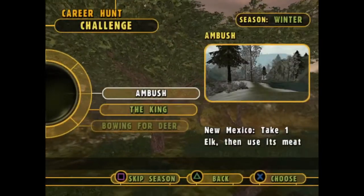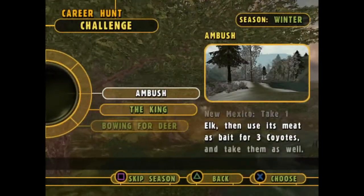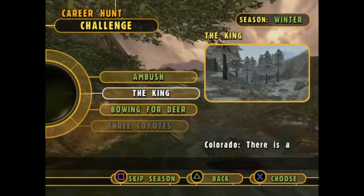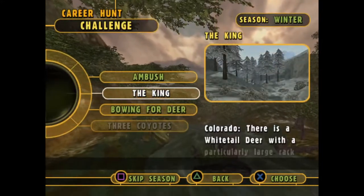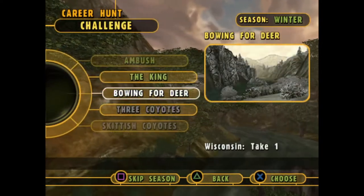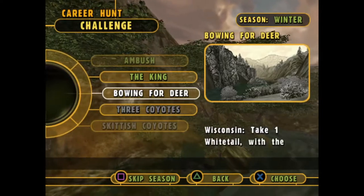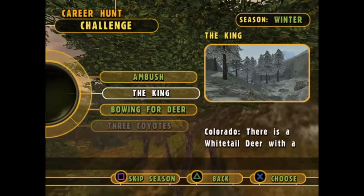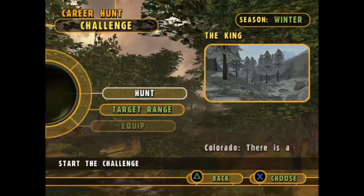Now we're in winter. We have 'Ambush' which is take one elk then use it as bait for three coyotes. We have 'The King' which is there's a whitetail with a particularly large rack in this area - take it, and then take one whitetail with the bow. I think we're gonna go for The King and just see how big this whitetail is.